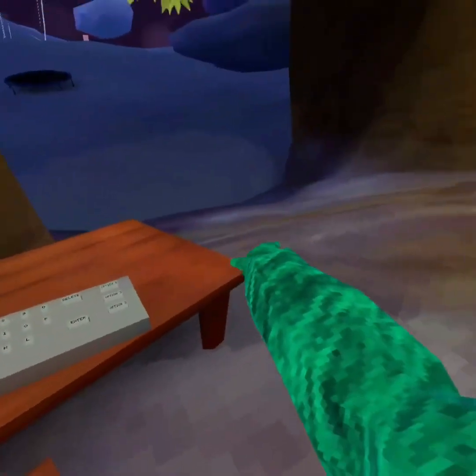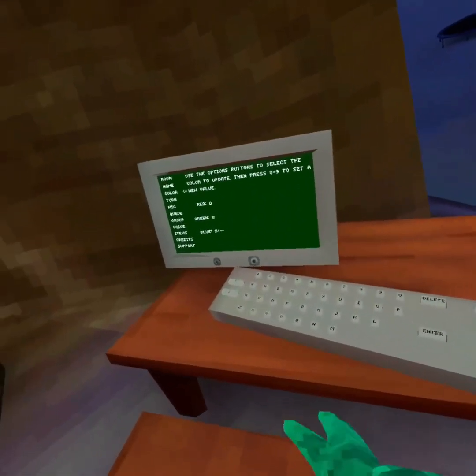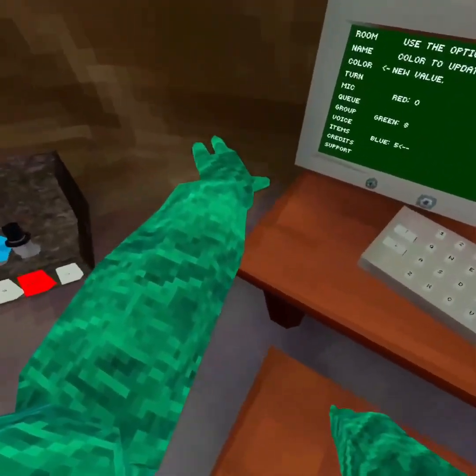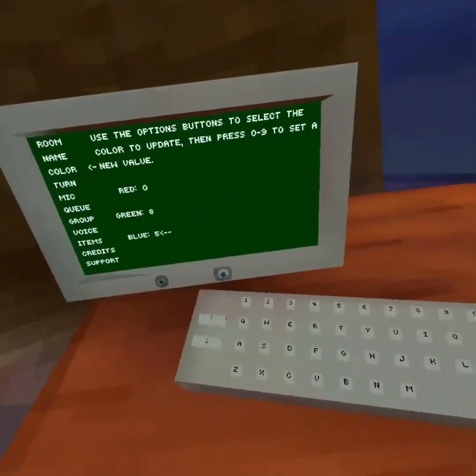The next color code, which is probably my second favorite, is 0-8-5. This color code — I might rock this one. It's kind of a Christmas color. I love this color code, so let me know if you guys like these color codes.